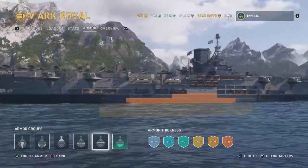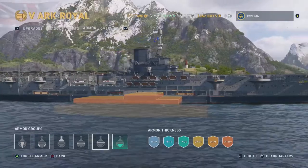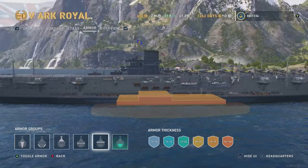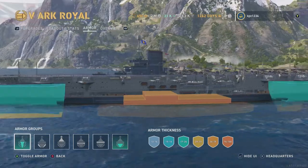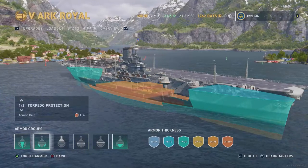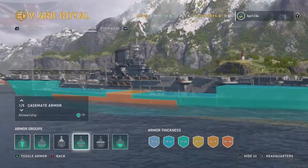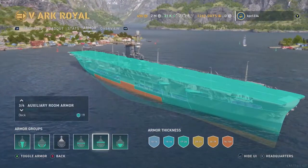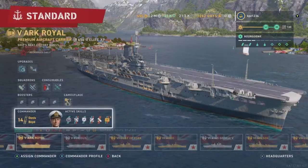If you are targeting an Ark Royal, the center part of the ship — the island and the smokestack — are sticking up off the deck. Directly under that smokestack is the highest part of the citadel. So unlike other carriers where you aim towards the rear, with this carrier you're aiming directly in the middle under that island and smokestack to attack the citadel. Most of the armor on the Ark Royal is between 19 and 21 millimeters thick except for the island and smokestack. The deck is 19mm plating; the superstructure is 10mm.